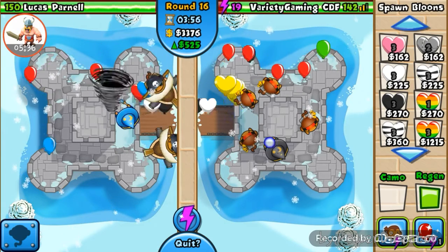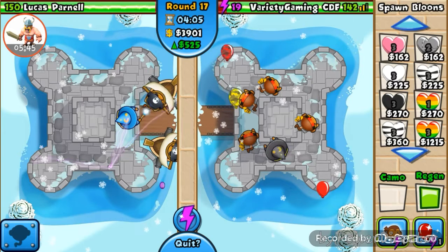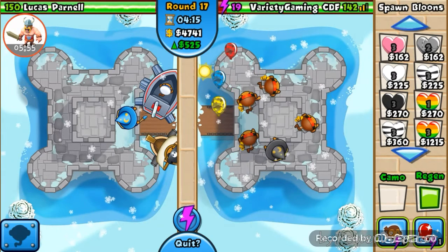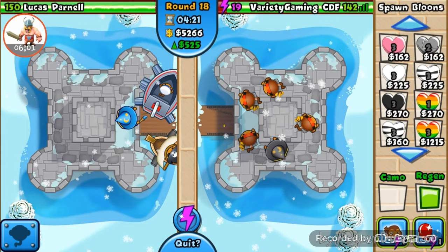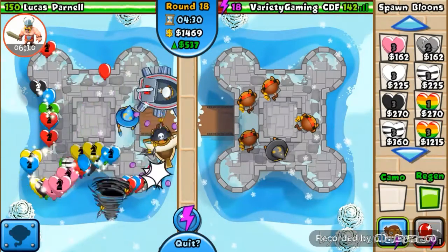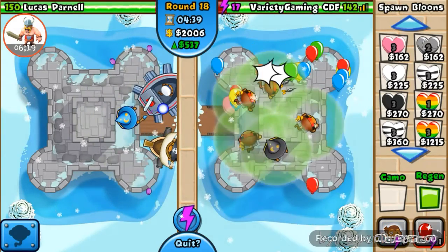We're not doing too good - we're holding it off though. Let's put enhanced eyesight on this one so it can pop some camos. We're almost at it, we're going to boost it. About 18 regen rainbow rush - come on, come on... No! He melted it, those just got melted. I should have done a lead rush. We're going to lose probably - this is going to turn into leaking.